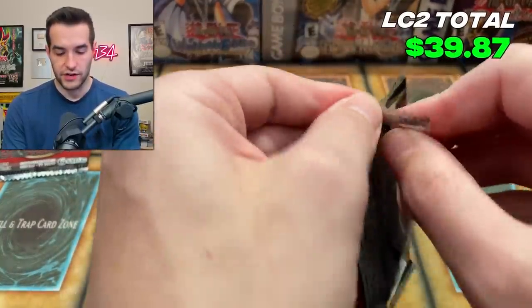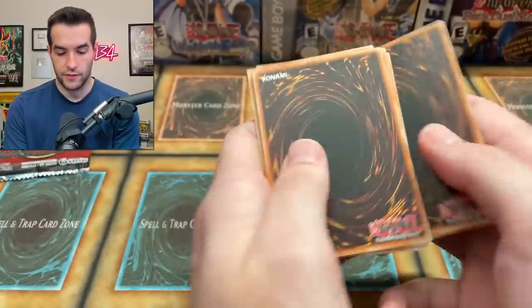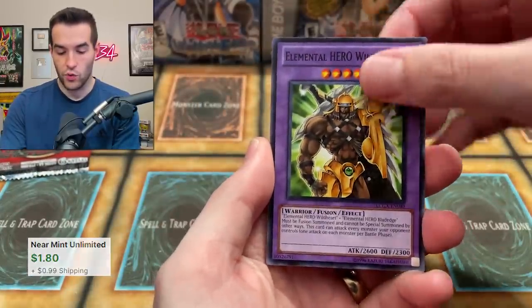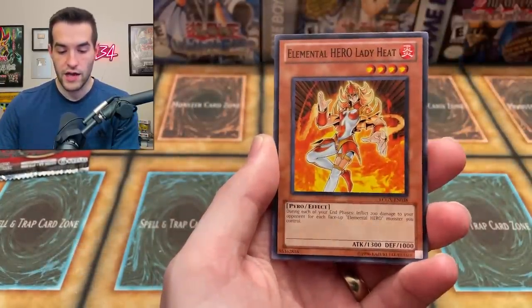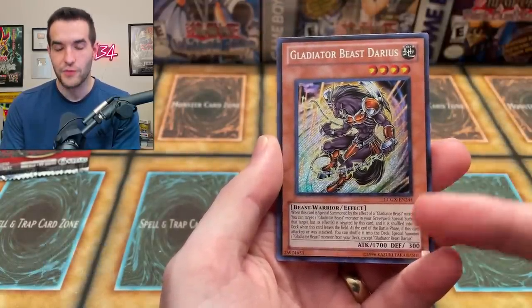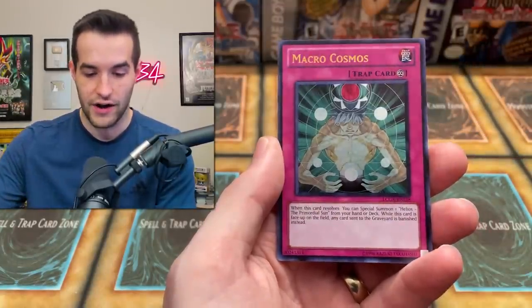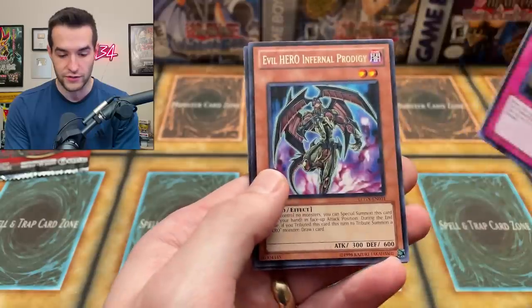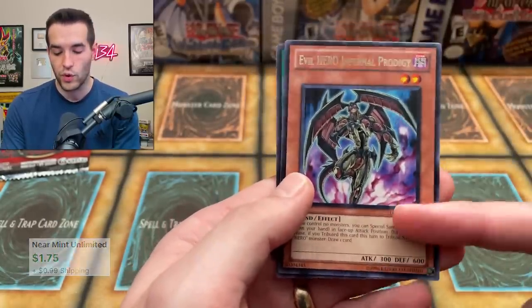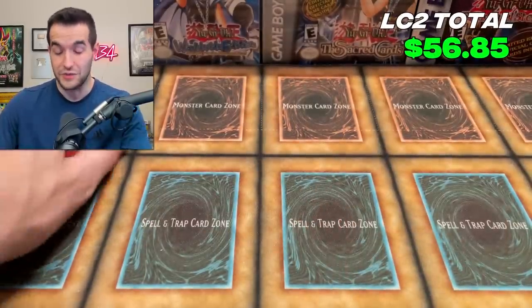Two packs to go — can we beat the Raviel tin? Elemental Hero Wild Edge, Cyclone Boomerang, Elemental Hero Lady Heat, The Hero Mask, Elemental Hero Malicious Fiend. Gladiator Beast Darius Secret Rare — that's like $8, big value there. And a Macro Cosmos, worth a few dollars as well. Infernal Prodigy probably was worth something but got a reprint from Legendary Duelists Season 3, probably not worth anything anymore. And then Dark City — pretty solid overall.